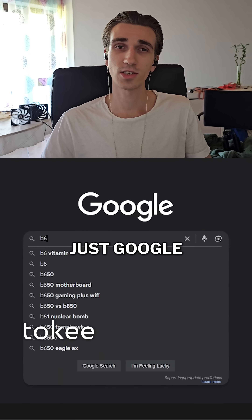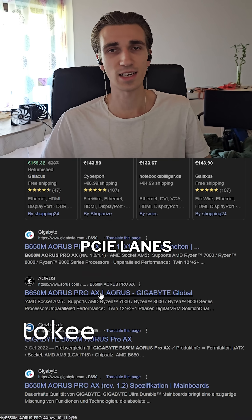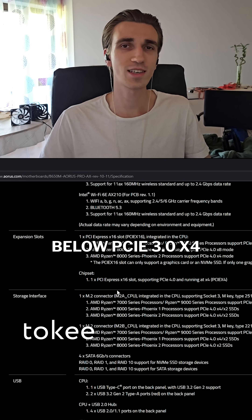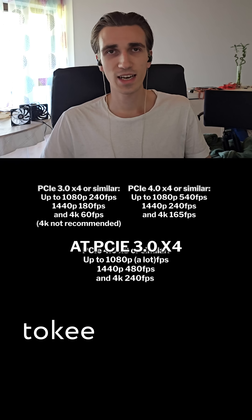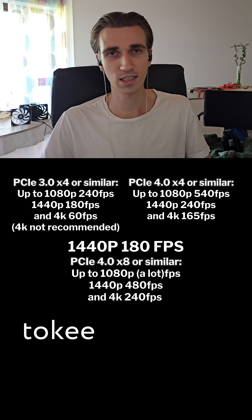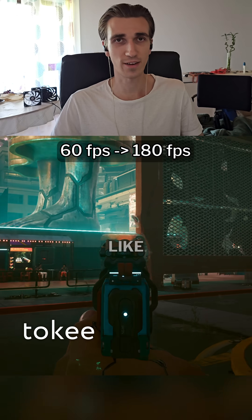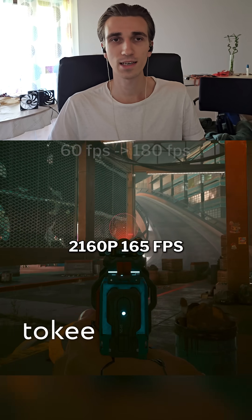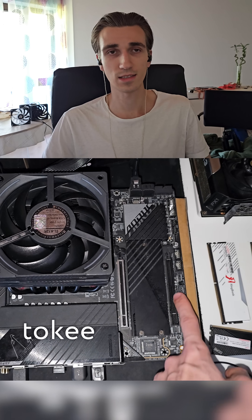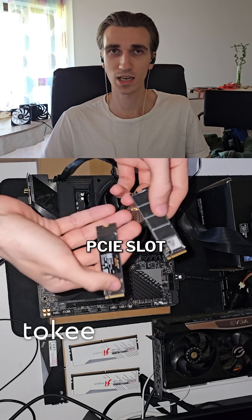Now check your motherboard specs — just Google your motherboard model or check the manual — you need to know how many PCIe lanes each slot gets. If either GPU runs on anything below PCIe 3x4, don't bother. At PCIe 3x4 you get up to around 1440p 180 fps; PCIe 4x4 gives you more headroom, like 4K 165 fps. Also keep in mind your CPU might not support enough PCIe lanes.